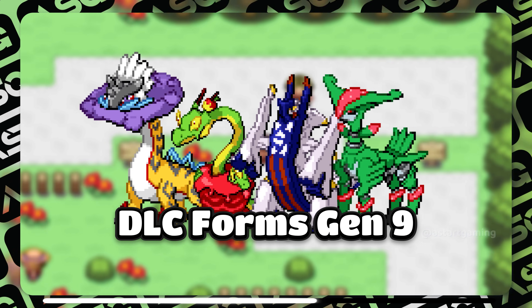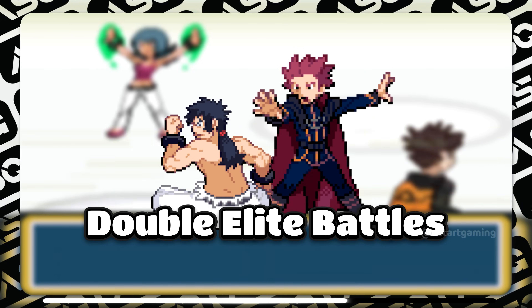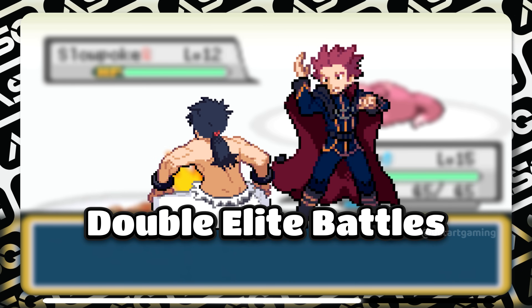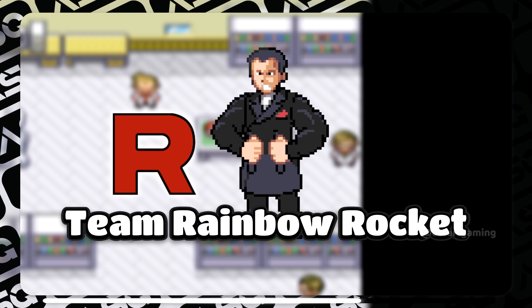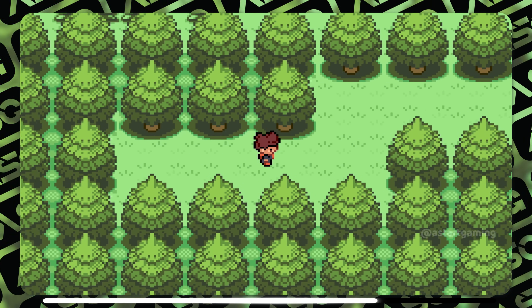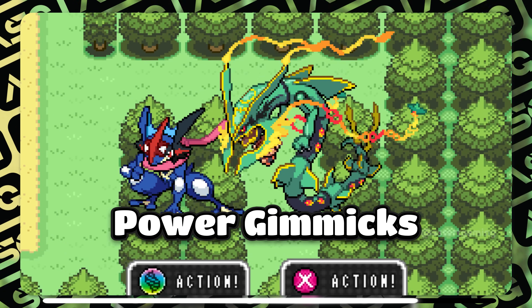In the current update, there is confirmation of adding DLC forms from Generation 9 as well. There's a double Elite 4 battle function, meaning you need to defeat two Elite 4 members at once for more challenge. Team Rainbow Rocket makes an appearance again as the villain side of the storyline, and there are lots of Ultra Wormholes to discover legendary Pokémon around the region.